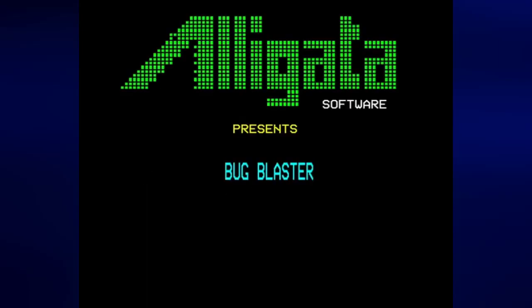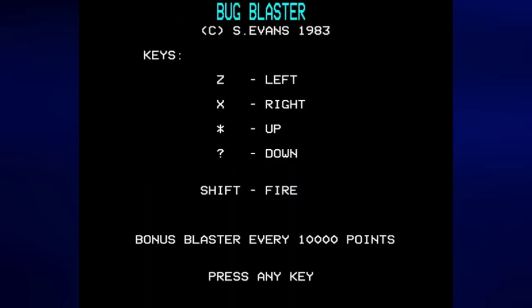Alligator Software presents Bug Blaster, copyright Steve Evans 1983. Z is left, X is right, asterisk is up, and question mark is down. In case you are using an American keyboard like I am, the quotation mark slash apostrophe key replaces the asterisk. And of course you use the shift button to fire, and you get a bonus blaster every 10,000 points.